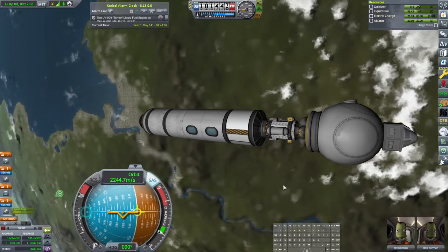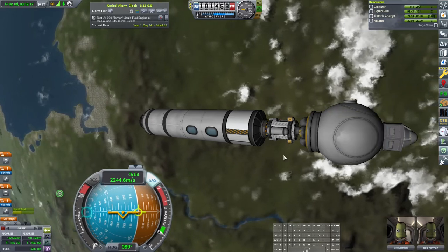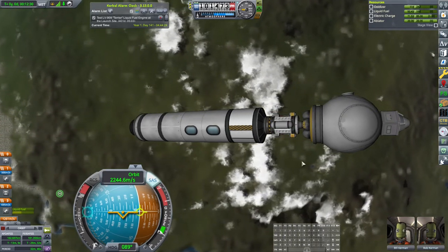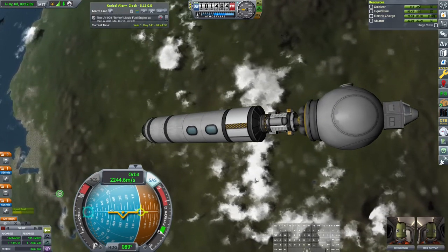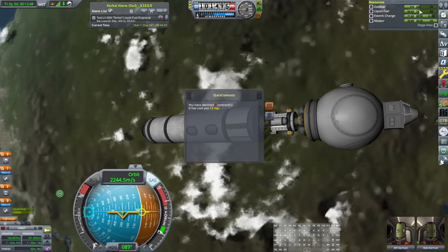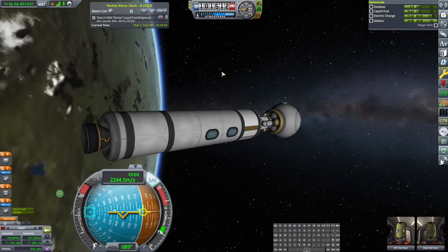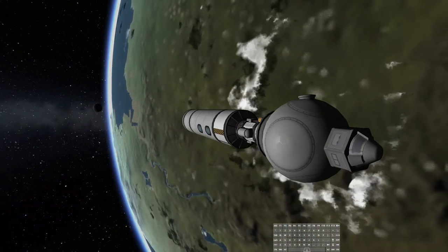We could return the capsule and get about 80 science, or send up a small return vehicle next time. Either way, that's for next episode. Hopefully we'll see some orbital construction then — but we have people in space, which is something! Lost 12 rep from declining contracts, but not too worried about it. Thanks for watching — please like and subscribe. I'm Superfluous Jay, talk at you later.